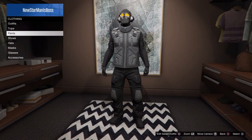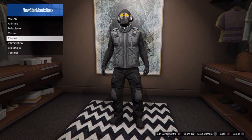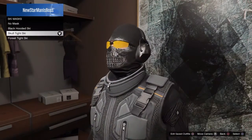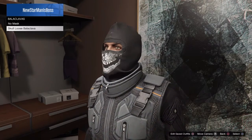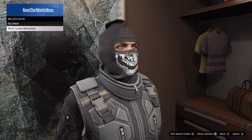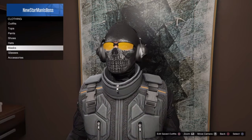For the face section, you want to go to Masks and then Ski Masks. You need to go to the skull tight ski mask — you need the tight one. The skull cut loose balaclava might do, but if you want something that looks like Ghost, you probably want the tight ski mask.